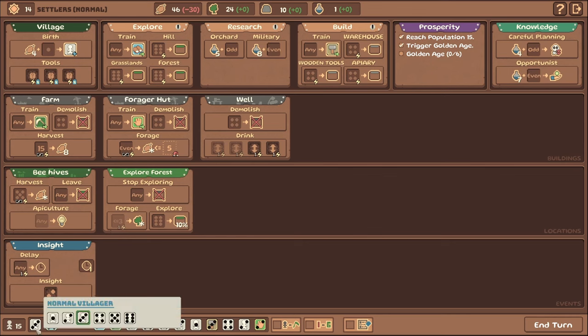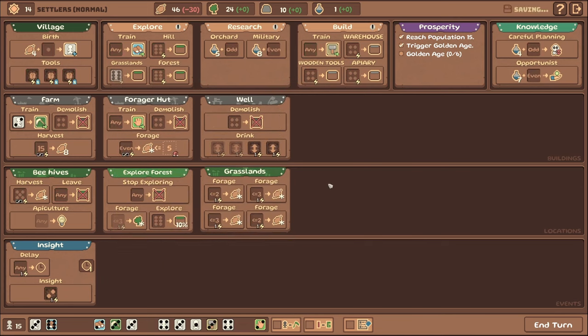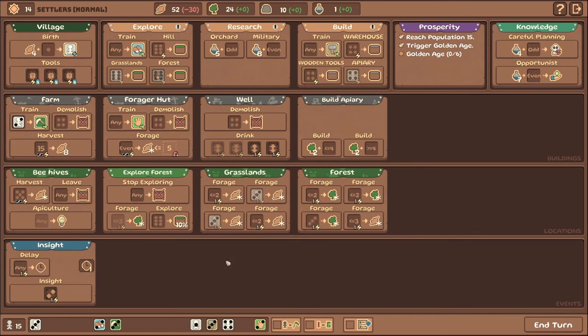We're losing a lot of food right now, so let's train another farmer. We need more explorables and tons of food — let's do more grasslands, and also a forest. We just need as many options as possible for food. We'll throw threes on those forages, and we could throw a four to create an apiary. We've got tons of food so that's going to be a good option. Let's start building that — this is less than four, so we need a four or greater to build it.